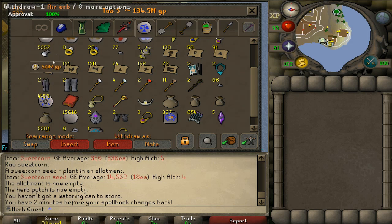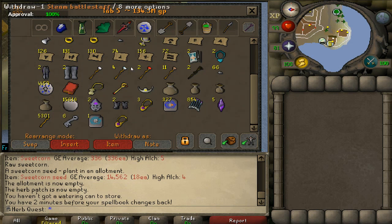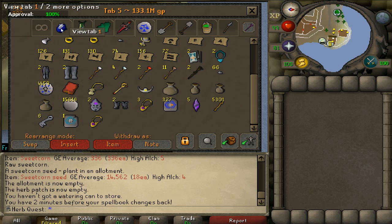These teleports I got mostly from doing level 1 clues, and I'll get to why I was doing level 1 clues in a bit — there's a nice item that explains that. Here are my daily battlestaves that I keep collecting. I'm going to stick these dragon bolts in here so I can remember to enchant them.